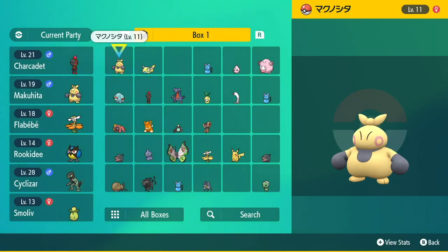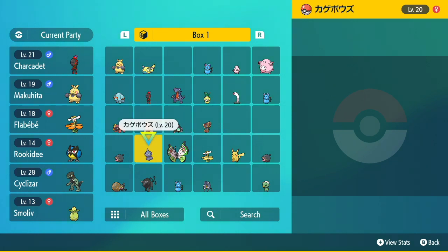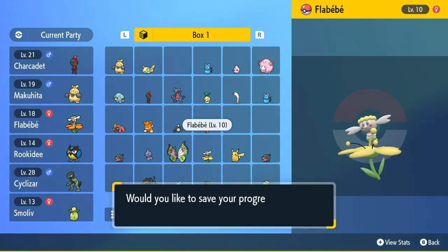You then pick any of the Pokémon that you've caught on your journey so far that you don't need anymore — just pick anyone you don't want. So we're going to pick this Cleffa over here and we're going to Surprise Trade it off to someone else around the world.